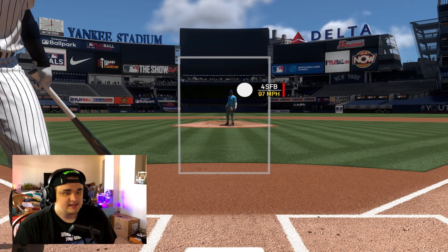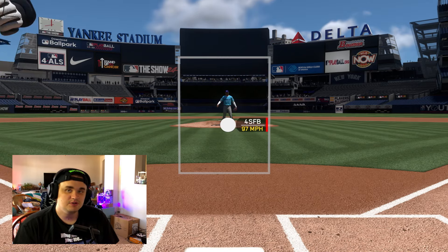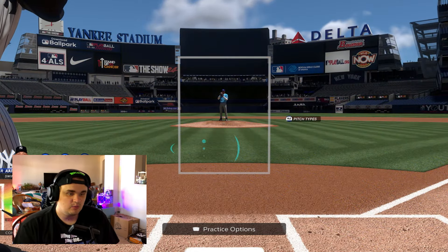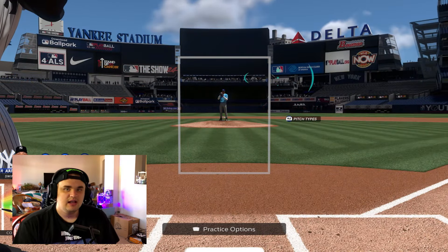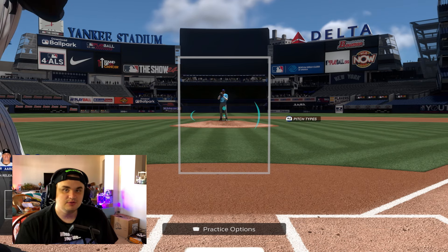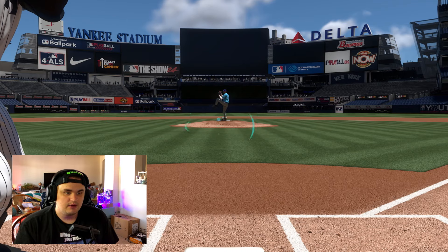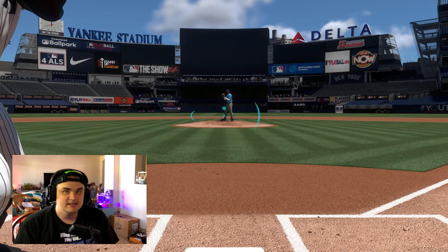Now let's go through my PCI placement routine. Before the pitch comes, I like to get loose with my PCI by doing a couple of small circles. I don't like going wild with the PCI - small circles and minute movements help me be more precise. It keeps me loose and also helps me track my PCI so I know: if the ball is there, that's where I want my PCI. If I miss a pitch down low, I'll do small movements to train my brain to get to that spot without overextending.